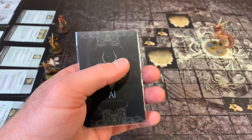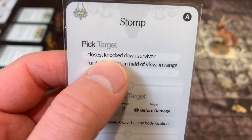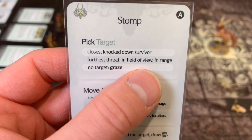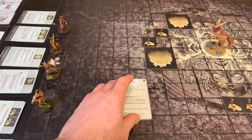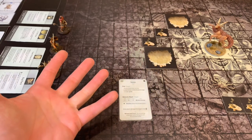Since we have no way to stop our antelope from going first, we're going to draw his AI card. He has found Stomp — closest knockdown survivor, furthest threat in field of view in range. If there's no target, we graze. His movement is eight, and he's just one square away from being able to reach one of our characters, so sadly he's going to graze.